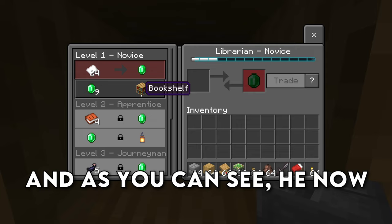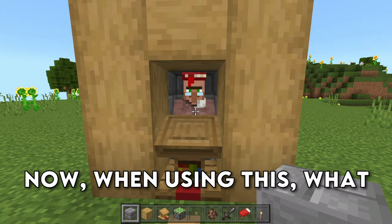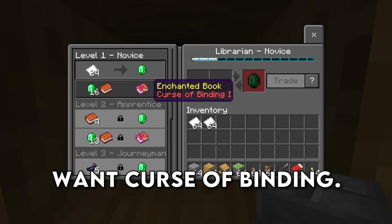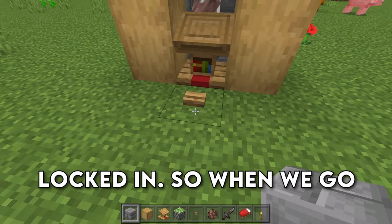So what we're going to do is grab ourselves some paper or emeralds and a book in order to trade with the villager to lock in the trade. When using this, what you need to do is press the button. His trades will reset once again, and then we can click on him and set our trades by trading with him. So let's say I want Curse of Binding — ideally this would be Mending, but we're just going to go with Curse of Binding as an example. We can then go ahead and trade for some paper to get some emeralds, and now those trades are locked in.